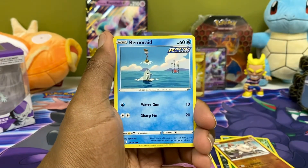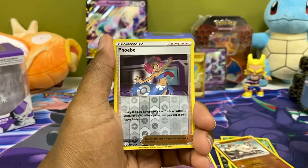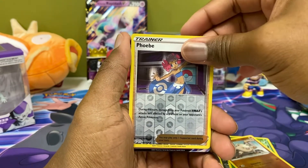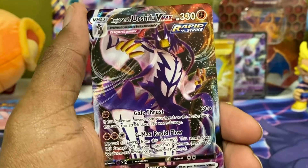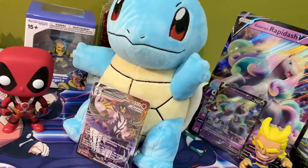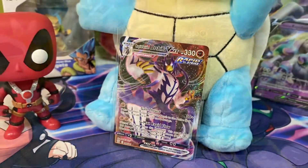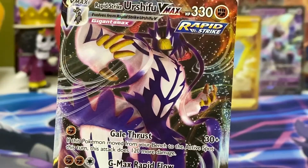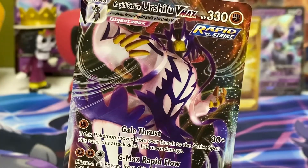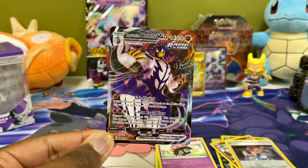My bulk over here is falling apart. Reverse holo is Phoebe, and our last card for today guys — we get ourselves Urshifu VMAX with the Rapid Strike action! 88 out of 163. Nice! We finished strong, guys — last pack magic in full effect. I love that so much. Thank you again for tuning into the channel, hit that like and subscribe, and I hope you all had a wonderful day!